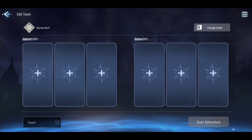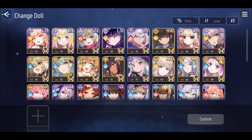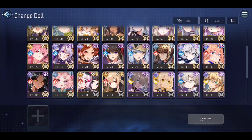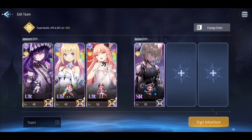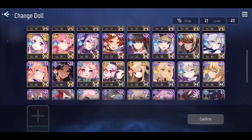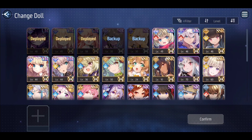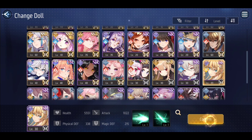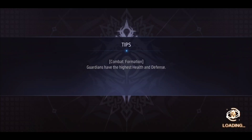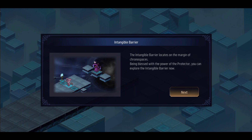You can just put any team up for now because you're not actually going to start anything. The safest option is a full saltstone classic comp — if you don't know what you're doing, start out with a saltstone comp and if that works, it works. Once you have all six or just any one, you can press Start Adventure and then you'll get brought to this screen.